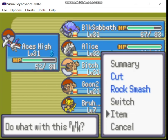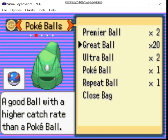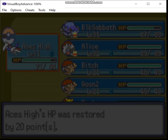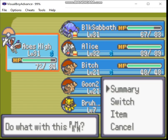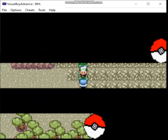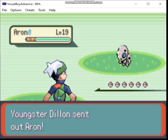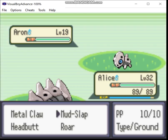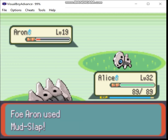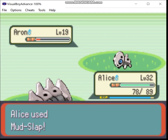Let's see what we got: Escape Rope... meh. Rare Candy! I think it's about a 4% chance to pick up Rare Candies at this level range. For the next battle, I'm going to swap out to Alice, because this guy uses Auron and they're very tanky. Down you go. Level up!